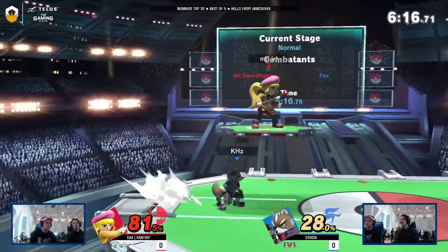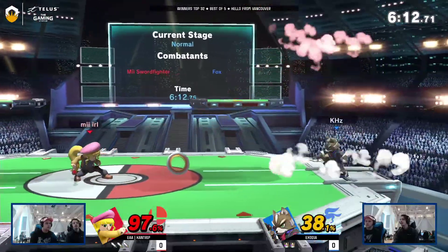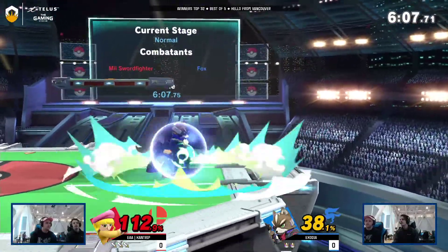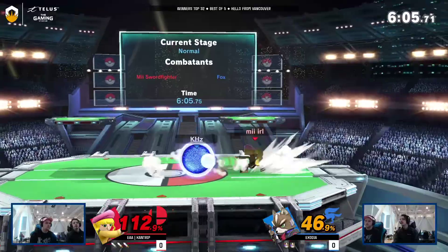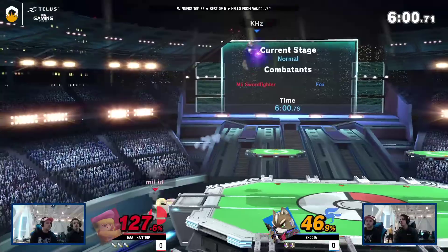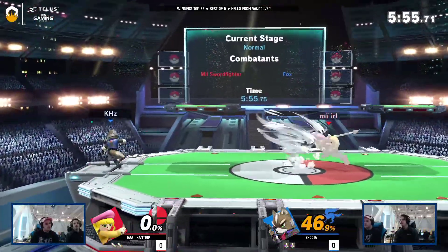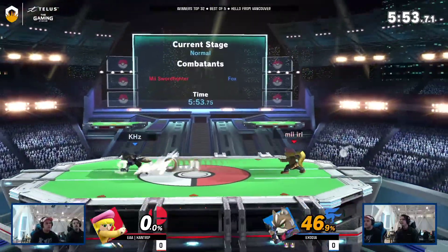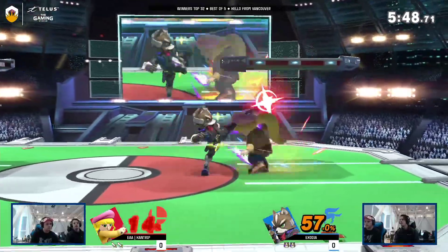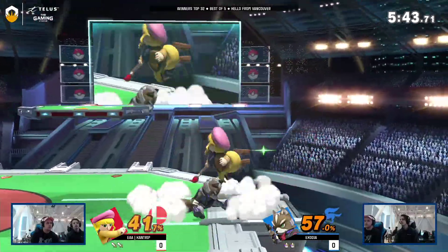Good showcase of Swordfighter's strength by Cantrip right off the bat. He lands with the down-air too — that down-air is actually okay for reflecting, but it's not gonna confirm into up-air; maybe you gotta be a little quicker there, or at a lower percent. Bread and butter stuff: baiting out get-up attacks and then hitting with the back air. I actually forgot he has a reflector on his down-B as well.